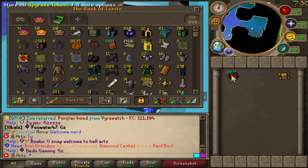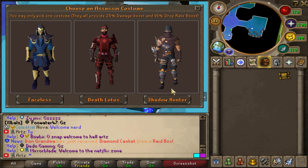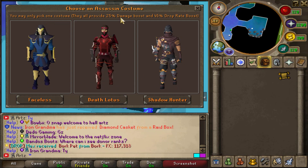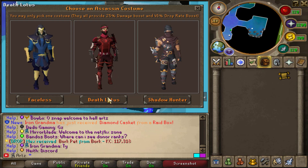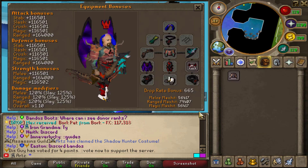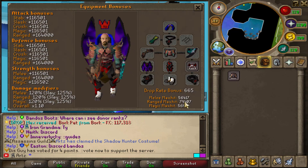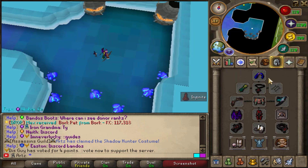86 mil left over — not too shabby. This costume: how does this work? We get to choose which one — you may only pick one costume. It'll provide 25% damage boost and 45% drop rate boost. That is actually big! Obviously we'll just go with the higher level looking one. Look at that drop rate — oh my god! The damage helps a lot too, that is so big.